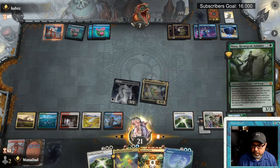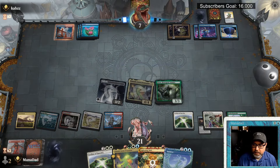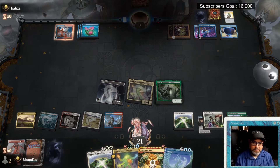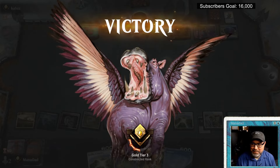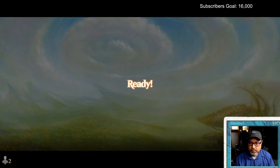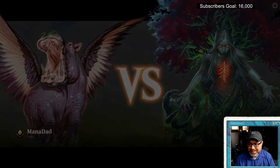We play Nissa, opponent has nothing, and Omni Scam wins! Point of vocabulary: is the 'scam' when you bring the elemental back into play when it was evoked, or is it just getting value out of these free spells? Because if getting value from free spells counts as a scam, this deck is definitely a scam deck.